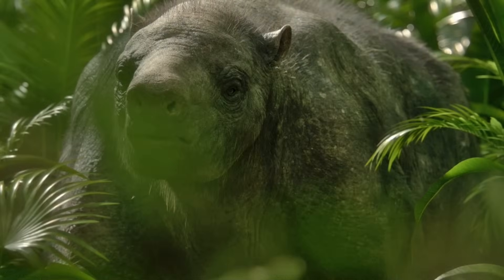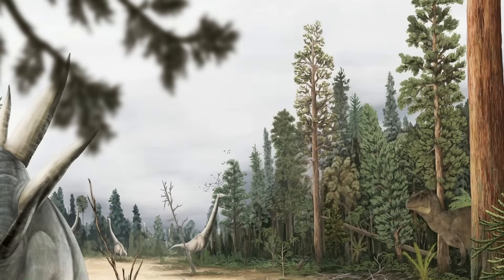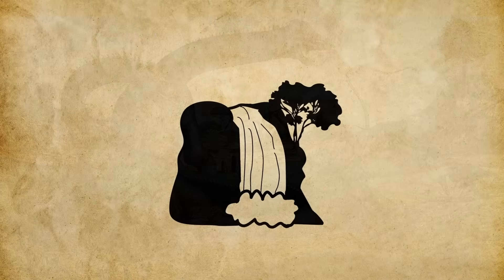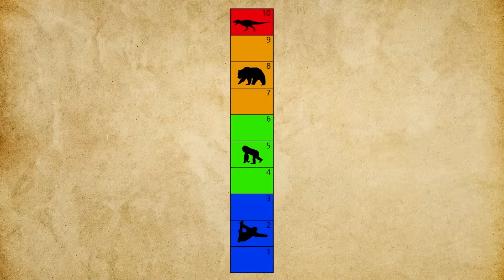From a habitat perspective alone, Aremotherium is well-suited to the Morrison Formation. Its tropical and subtropical origins and generalist lifestyle allow it to handle warm temperatures and variable seasonal conditions. What prevents a perfect score isn't temperature or vegetation structure, but the seasonal instability and periodic concentration of water and shelter. Overall, while the Jurassic isn't a perfect fit, considering its heat adaptations, wide habitat tolerance, and generalist lifestyle, Aremotherium demonstrates a strong capacity to adapt to the Morrison Formation, earning it a Habitat Adaptability rating of 8 out of 10.